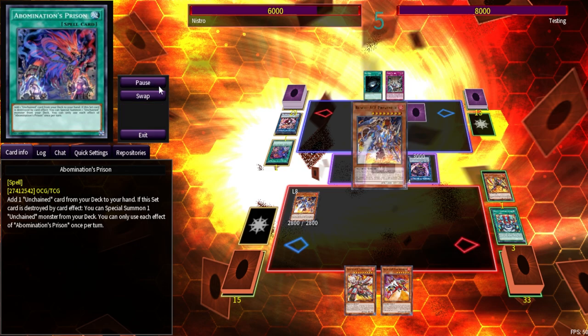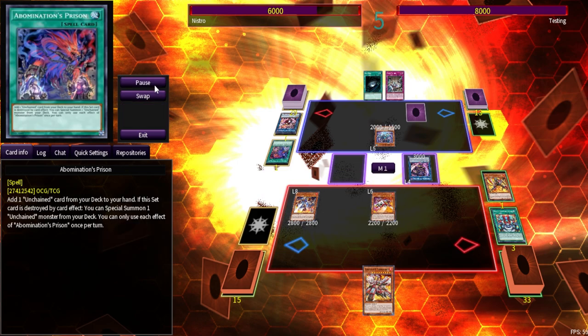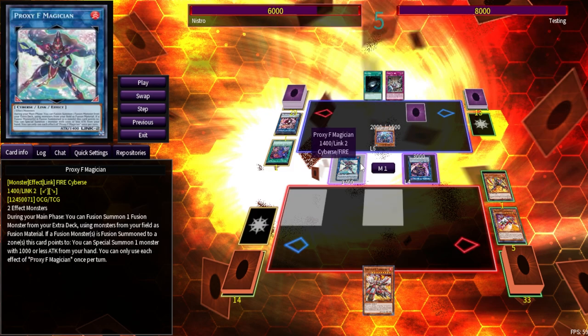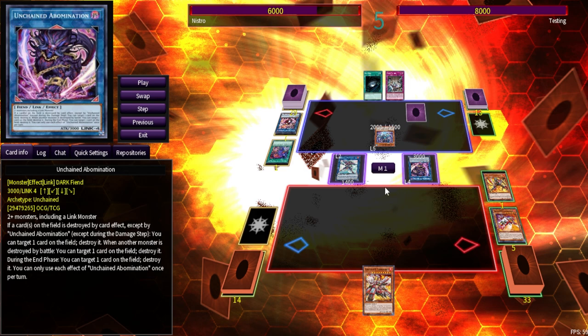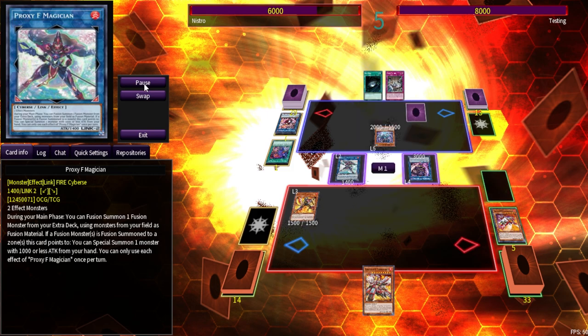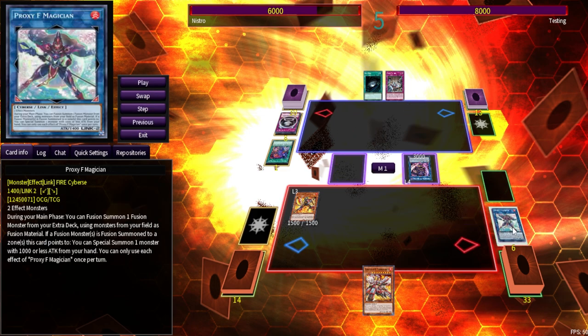On Preventer's summon, we drew Fire Attacker and resolved it — now we have two Rescue Ace monsters on field, which I linked off into Proxy F Magician. Against Unchained, if I could make Mud Dragon of the Swamp, they'd have no chance of dealing with Turbulence since it could never be targeted. Because I sent Preventer, Preventer can revive Impulse. Then he used Escape of the Unchained to destroy my Proxy F Magician so I couldn't get the fusion summon.